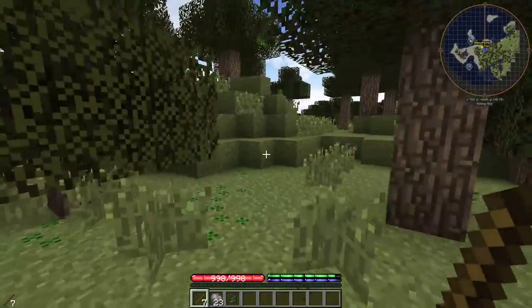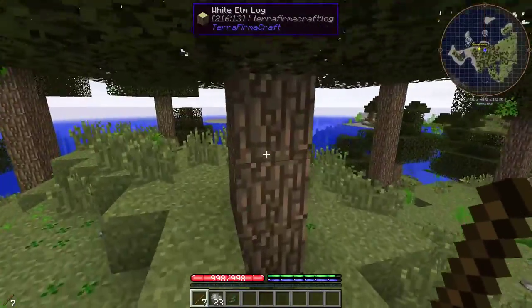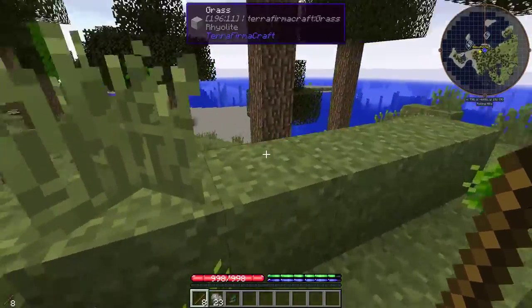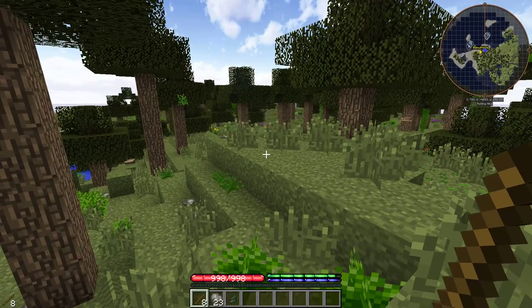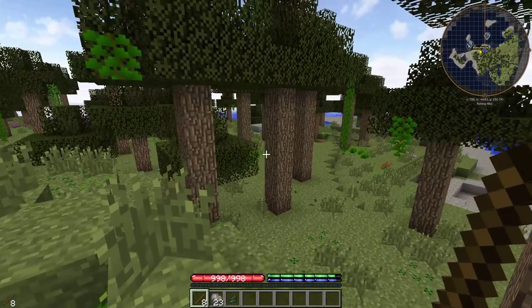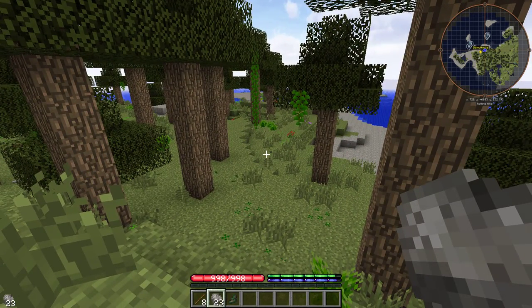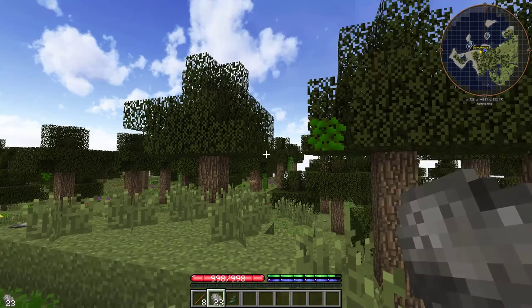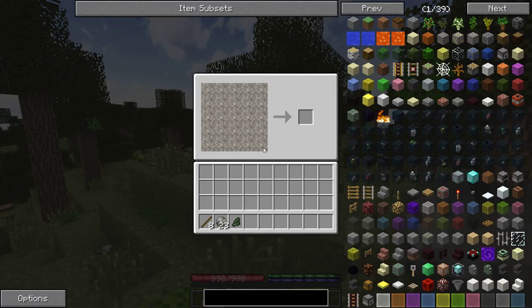So we've got a bunch of sticks and stones. Now the first thing you need to do is make yourself some tools, and this is done in a completely different way from regular Minecraft. Select the rocks you have — we have rhyolite. There are lots of different kinds of rocks in different biomes. Select it, right click, and you'll get the knapping dialogue — that's knapping starting with a K. There's a recipe for each sort of tool head.